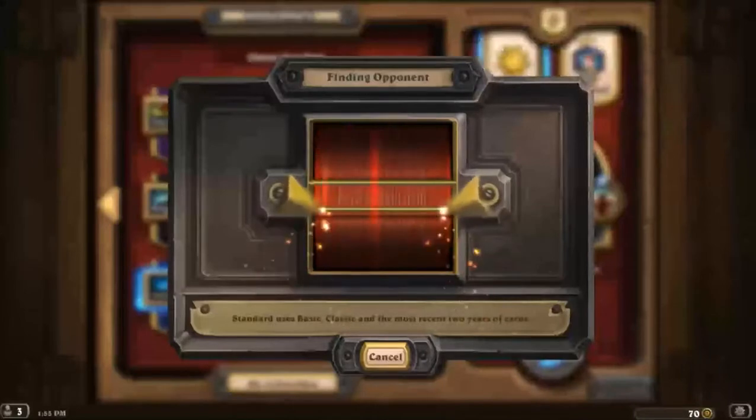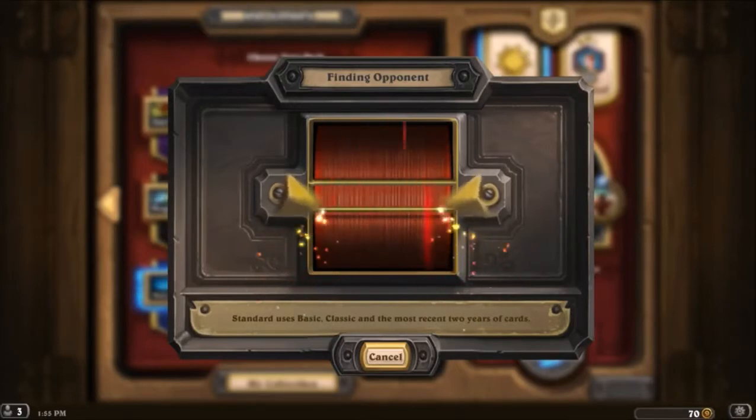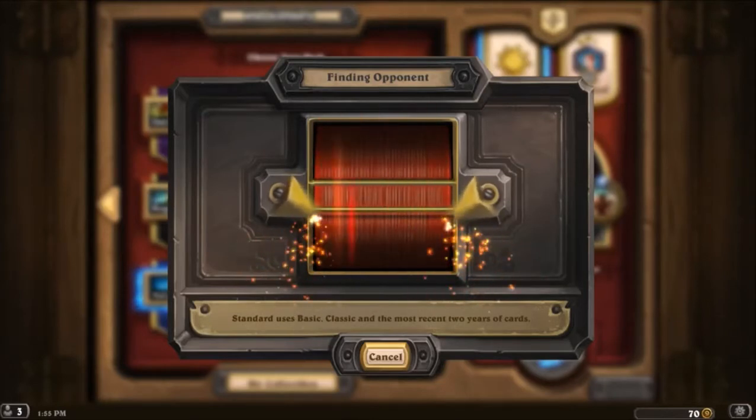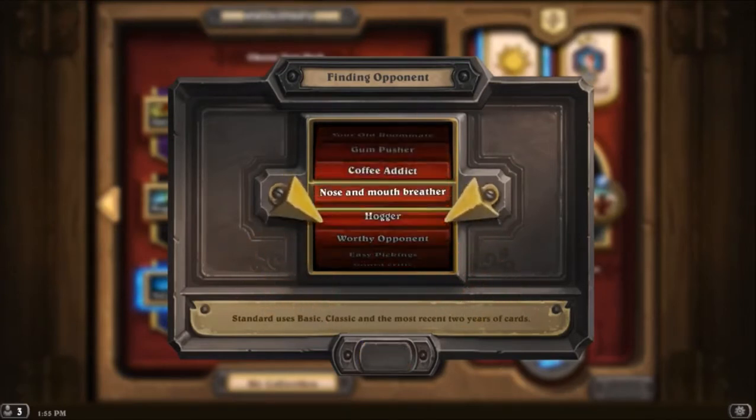G'day everyone, Mycenae here, and we're trying out a Murloc Evolve Shaman deck. This is a generally aggressive deck, as Murlocs tend to be, and we've also thrown in Doppelgangster, which we're hoping to get Evolve off onto. The standard Murloc pack is also in there, and it tends to be quite aggressive. Murlocs tend to duplicate very very quickly — you end up with a very quick board presence.